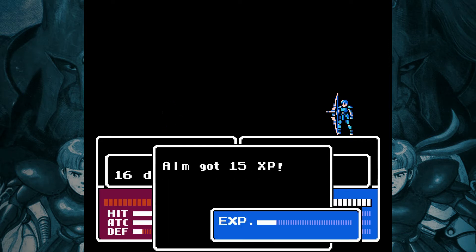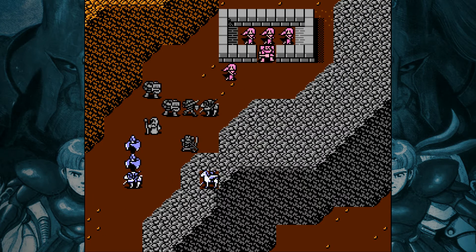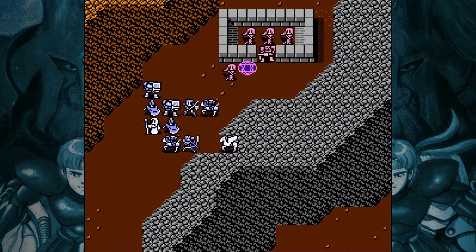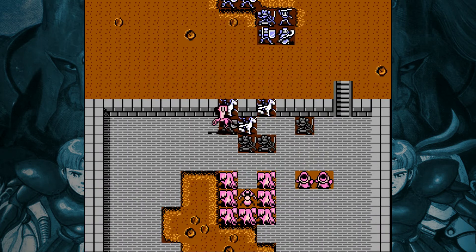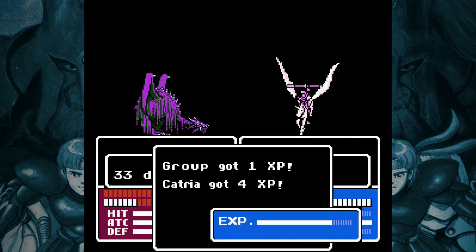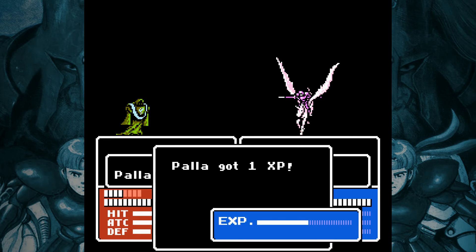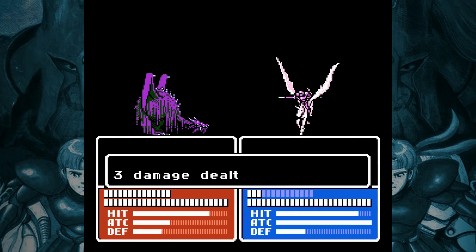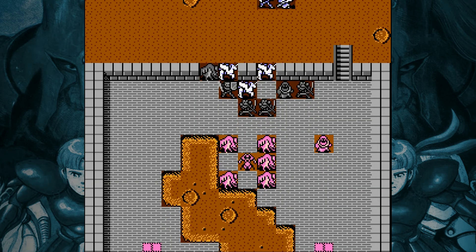On Alm's route, maybe you can use Silk to teleport Alm near the summoner and one-turn them, but that will often put Alm in danger from non-summoned units and leave him isolated and hard to heal. On Celica's route, maybe you can fly your Pegasus Knights in and triangle attack the summoner, but again, this leaves them vulnerable to other enemies. Later on, your Pegasus Knights will promote and become super effective against monsters, at which point summoners stop being a problem. Until then, using your own Summons can help, as enemy summons tend to go for your summoned units anyway — your summons act as a shield. It works, but it's also very slow and tedious, though I've found it helpful in my Iron Man run.